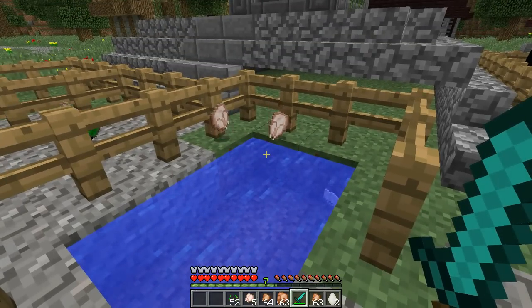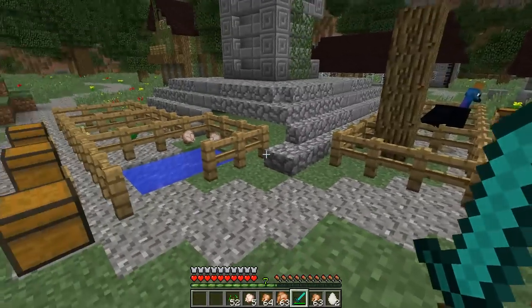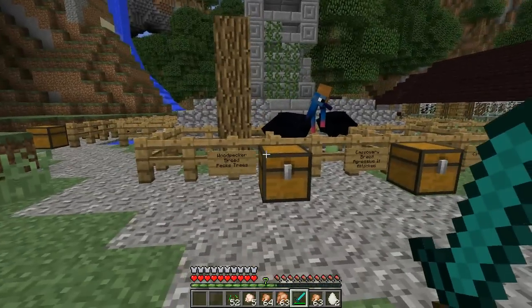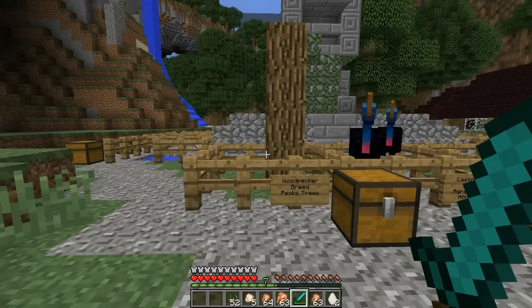You do have the option of killing them to get their meat. There is going to be plenty of different ways to get food in your world if you install the exotic birds mod. Every single bird does have its own sound effect. This one is so sick. So this is the woodpecker — it literally will peck trees, but it's scared of people.